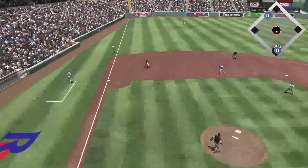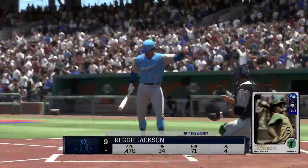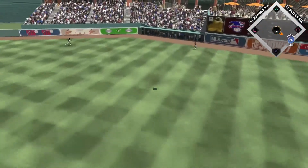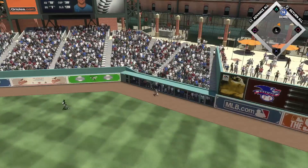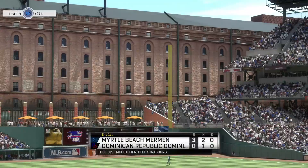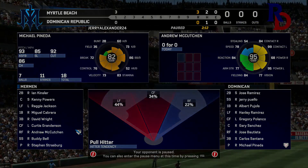We start off here in the first and we get a walk, Ian Kinsler steals second, and then Kenny Powers takes the pitch to opposite field - of course you see that a lot in this game - and we go up two to nothing. Then Reggie Jackson next at-bat just cranks it. I love that card, guys. We have Strasburg pitching and next inning we strike our opponent out. This game didn't last too long - he quit right away. It was just kind of outmatched; I had a much better team.